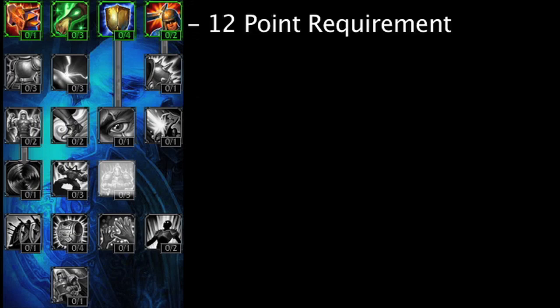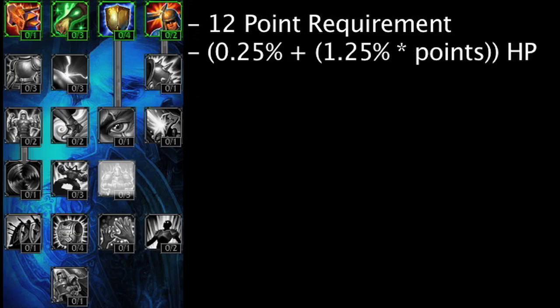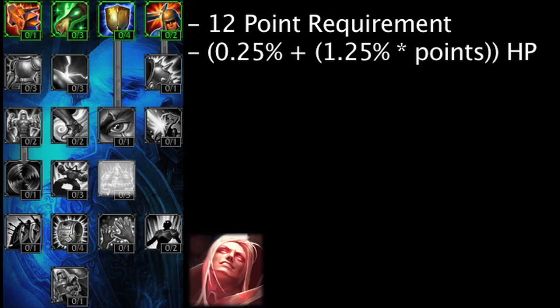Juggernaut has been remade and no longer requires 20 points in the defensive Tree. Assuming at least 1 point in the Mastery, it will increase a champion's health by 0.25% plus 1.25% times the amount of points in the Mastery. This Mastery could be very useful on Vladimir and a champion purchasing the Atma's Impaler. Just like Hardiness and Resistance, this Mastery becomes less point effective when more than one point is invested in it.